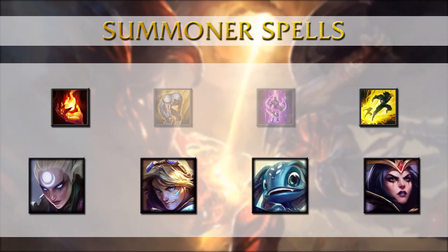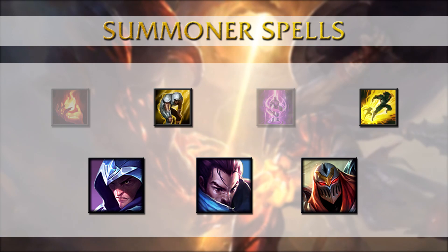Ignite is used against weak pre-level 6 lanes, so Diana, Ezreal, Fizz and LeBlanc fit the bill. You can use that to bully them early and maybe even get a kill if they overextend, or just use it for stronger roams in the later stages of the game post-level 6. Against AD matchups such as Talon, Yasuo or Zed, Exhaust is a great choice because it allows you to survive their all-ins.